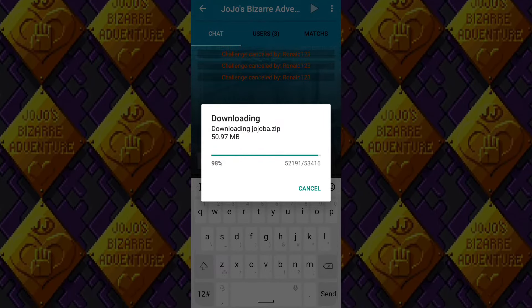After it finishes, you can now test and play the game by pressing the Play button here. Congrats — you got the game working!